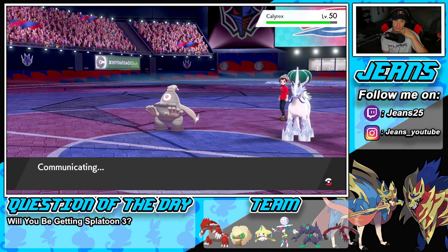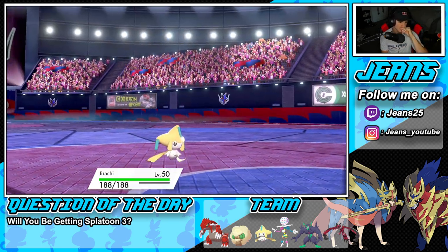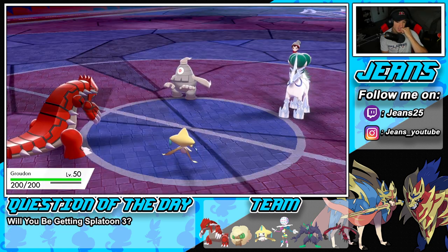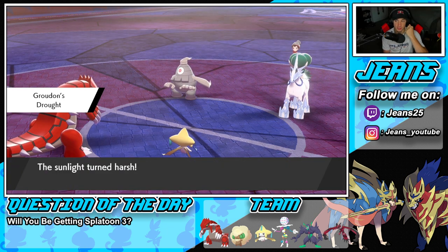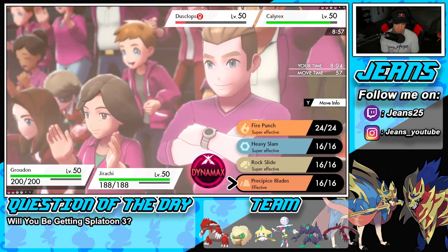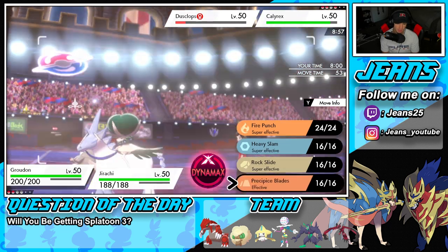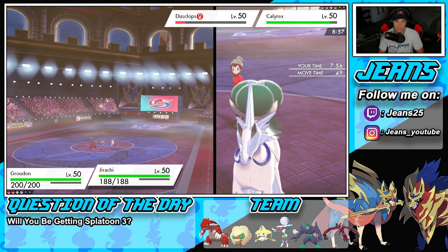I think we just Dynamax and go into a Steel Spike, Steeling Spike this Calyrex. Trying to roll from there. This is going to get ugly — maybe Jirachi can clutch it up. Jirachi definitely has a chance. I'm going to go for the Blades to double hit, then go into a Rock Slide — actually I really want to go for the Blades. Double down and then just Dynamax into a Steel Spike here.